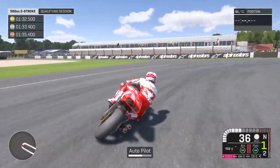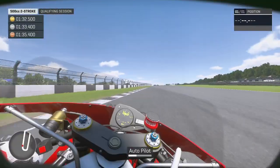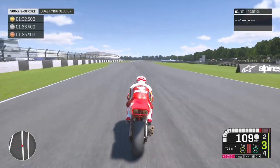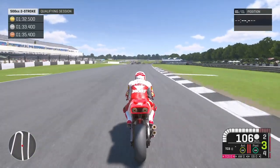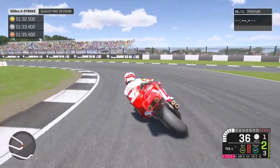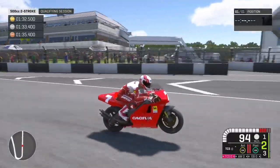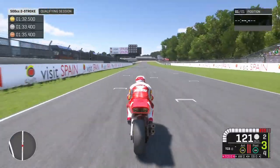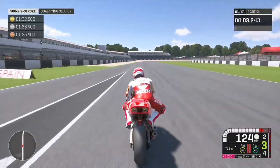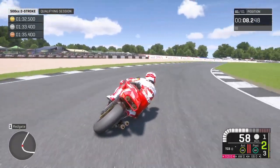Here we go with the first historical challenge in today's episode on this awesome 500cc bike as Eddie Lawson. It's a lap around Donington - we've got to achieve a 1:32.5 to get the gold, and it's in clear conditions so hopefully we should be able to do it. I love the sound of these 500cc bikes and they handle so well. You can turn all the assists off and they feel absolutely superb - look at that nice wheelie!